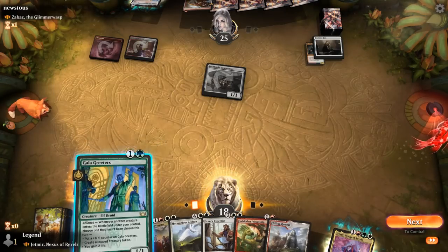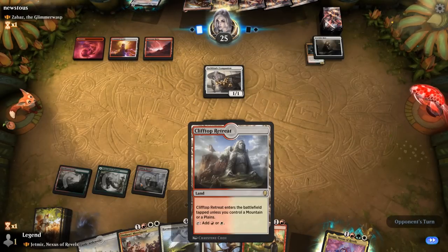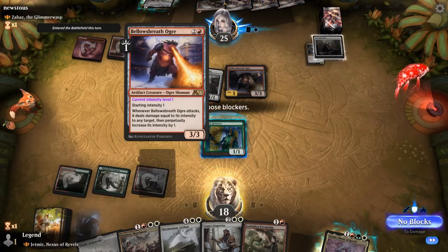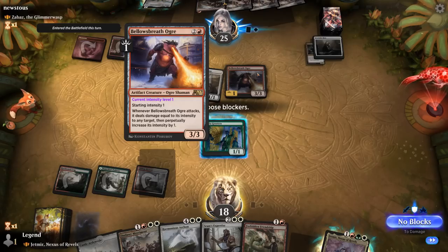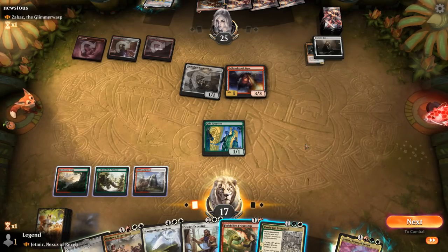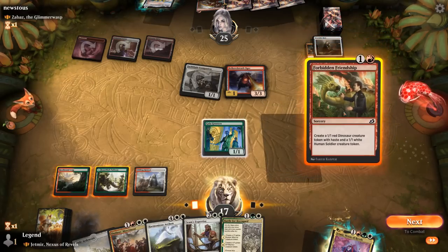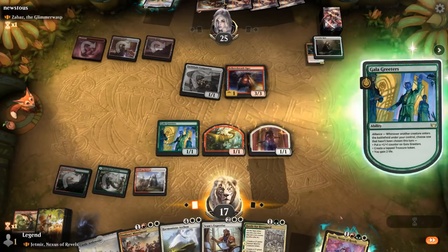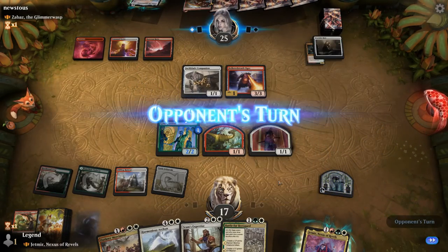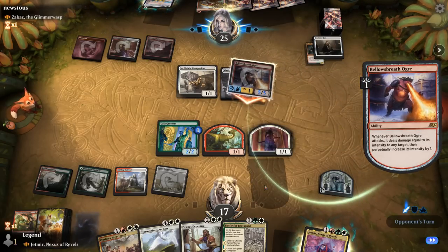We play Forbidden Friendship to put a counter on the Greeters so it doesn't die to the opponent's Ogre, gaining a treasure and a +1 counter. Mull of the Skyclaves hits the Ogre, killing our token. We're already down to 12 life. We consider Sram's Expertise plus Battle for Bretagard to make lots of tokens and set up Jadmir, or Harmonious Archon.